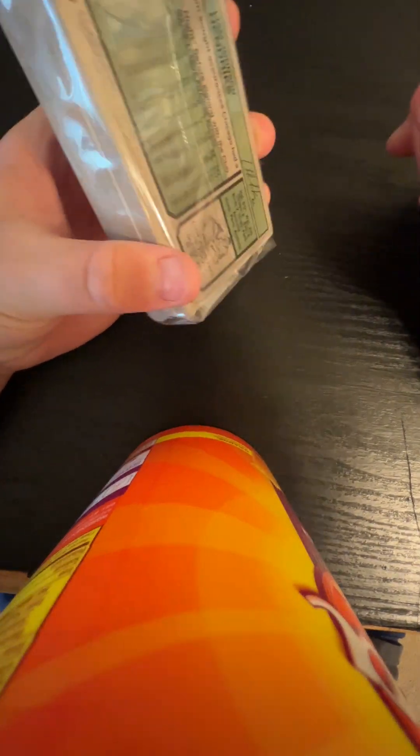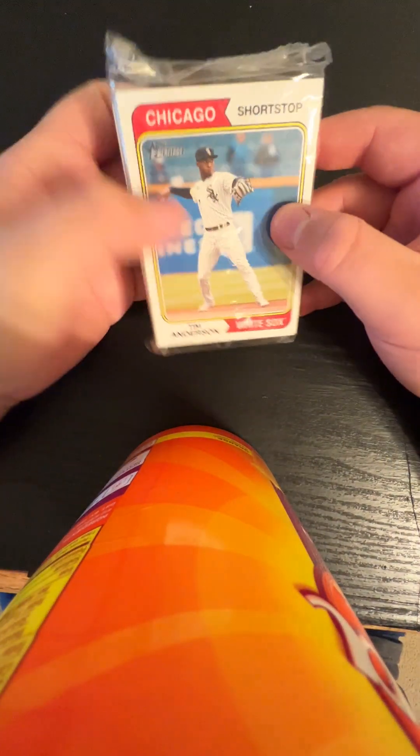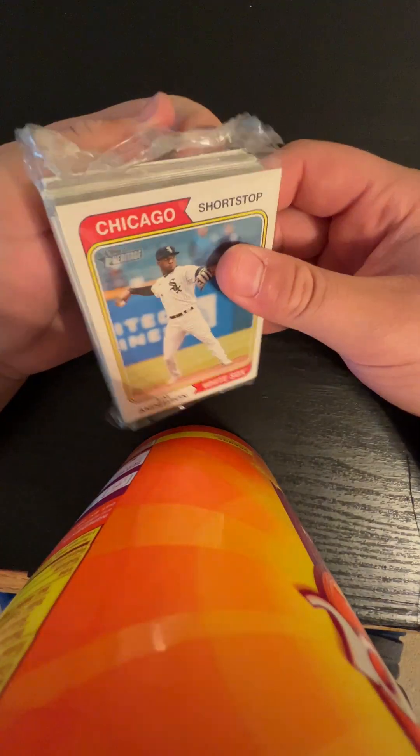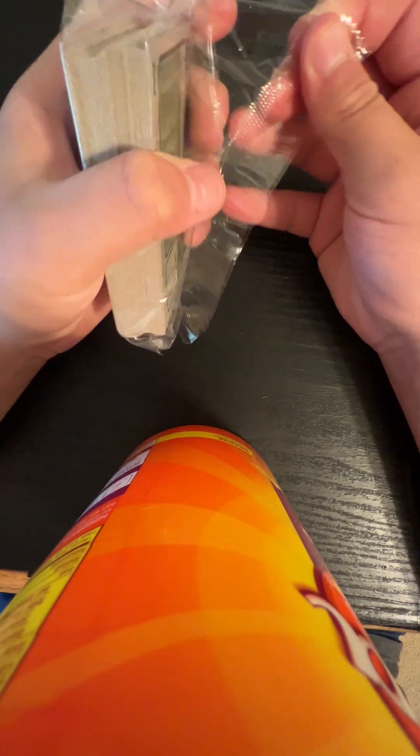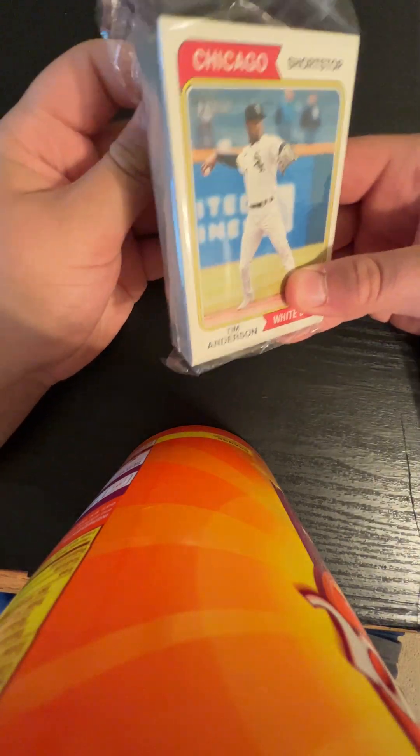I think that's our one good card — Liam Hendricks in the back. I'm going to put that in my ace binder. First few Chicago cards, front and back. Hopefully we can get something like a short print or anything noticeable.